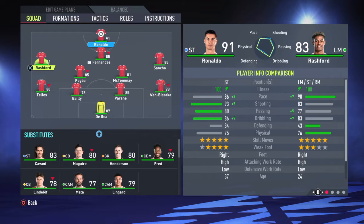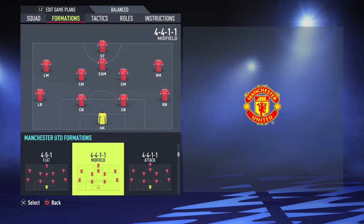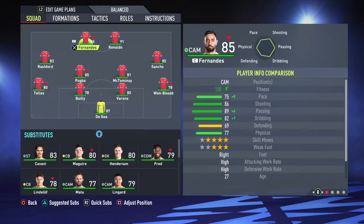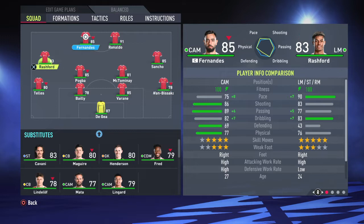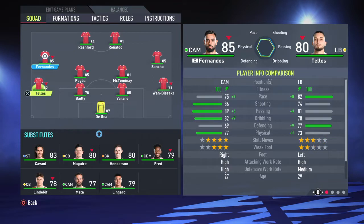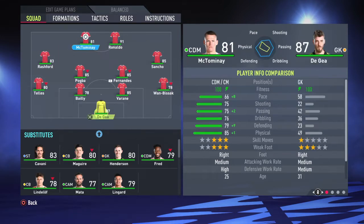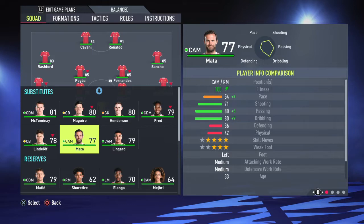Instead of playing the current setup, we change the formation to a 4-4-2. In a 4-4-2 holding shape, playing Bruno Fernandez here is never a great idea, so I use him differently and put Pogba in the midfield. McTominay has to be on the bench.